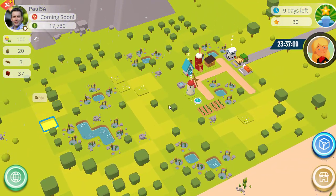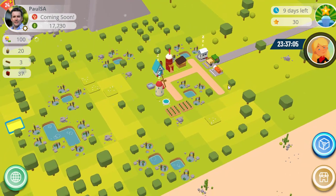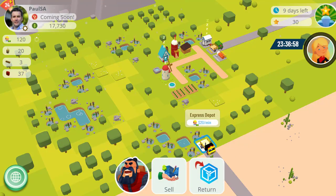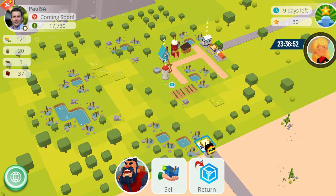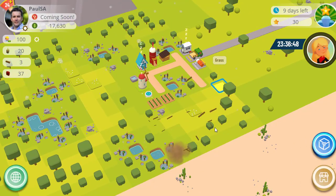It doesn't matter where you place your Express Depot relative to your storehouses, but you do want to be at the closest edge. It's worth trying different spots because it's an NFT you can move around. Let's try the desert side as well — that's one minute six seconds again, which is pretty much what I'd have expected.